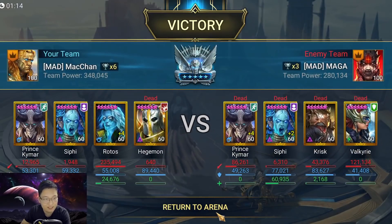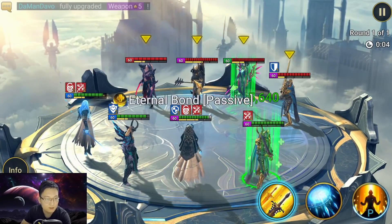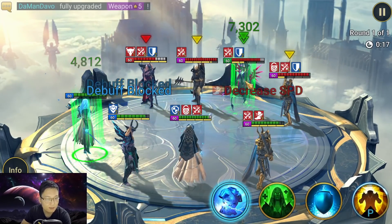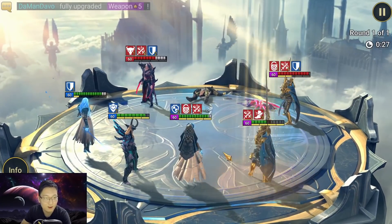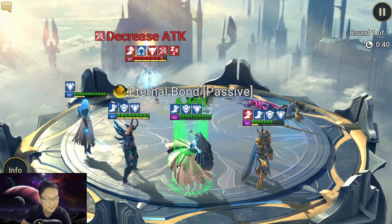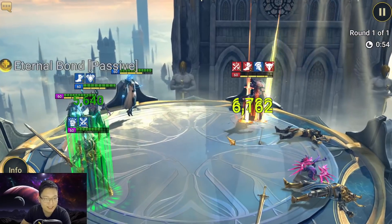That could definitely be a lot faster. Next fight: a plus four Warlord team. He has a Hegemon and I also have a Hegemon. I'll A2 here and put his Warlord to sleep, then one-shot his Duchess - look at that, see how thick that HP bar was and it was all gone. Building Rodos with speed in the current meta is very important. You cannot just build Rodos with crazy attack and no speed - it's not going to work.